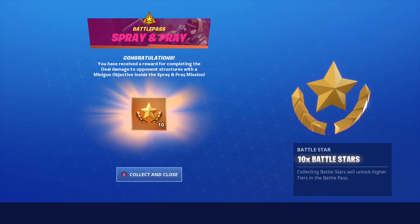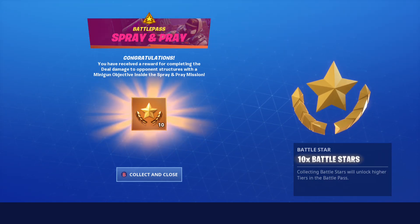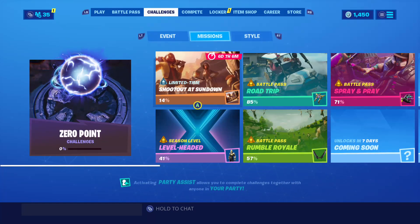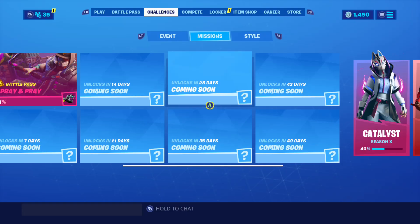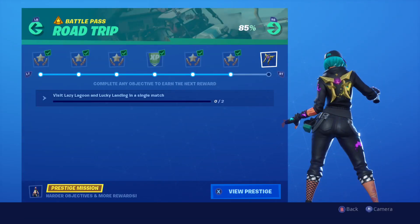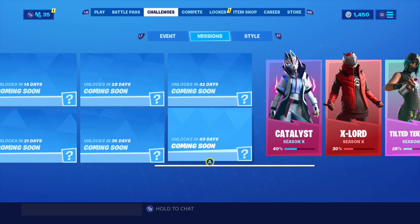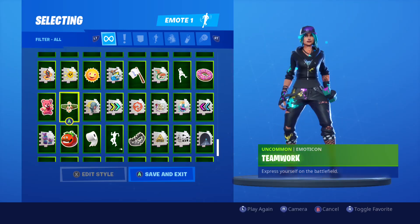Let's check these out in my locker. You have received rewards from completing the deal damage to opponent structures with a minigun objective inside the Rumble Royale mission. I also got the Team Rumble deal 500 damage in a single match objective done too.